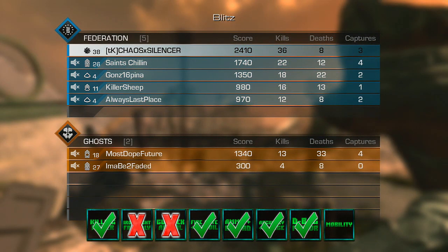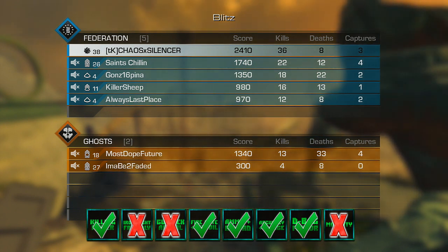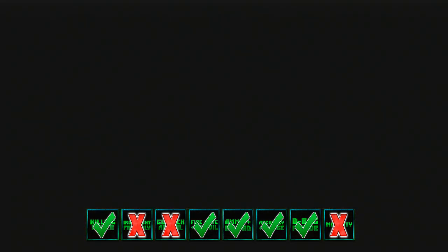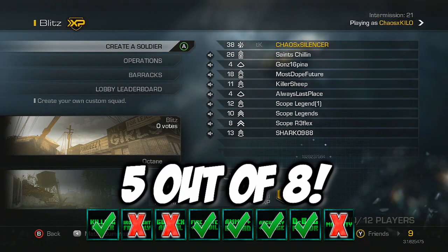Next and last is mobility. This is an assault rifle, so without any perks to change that, this isn't very mobile. It's more mobile than say an LMG, but not as mobile as an SMG of course. I'm gonna give that an X — this isn't a mobile gun. This is more of a stand back and fight type of weapon. You can hip fire and get in there because the damage is good, but I wouldn't call this a mobile gun.